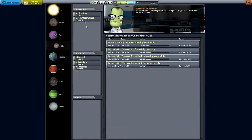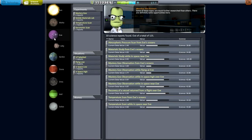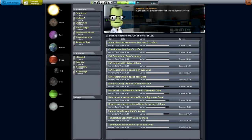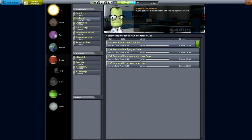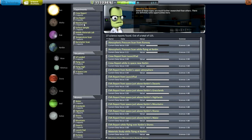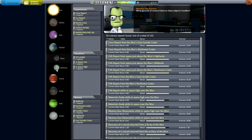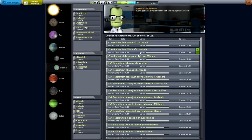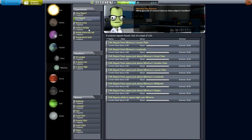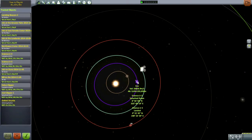Looking at Gilly — it looks like we haven't done any manned stuff around Gilly, just goo and material study, so we could do that. It was just science around Eve too, so we could go to Eve. We've done crew reports around Duna, but not Ike. Those are the two most likely locations to send our Kerbals. As for EVA reports around Kerbin, we've done the Mun; probably a few more biomes. Nine EVA reports around Minmus, so that's out of the question.